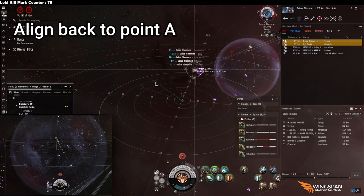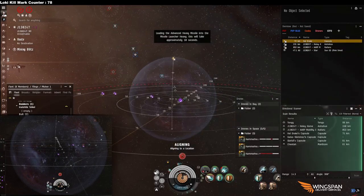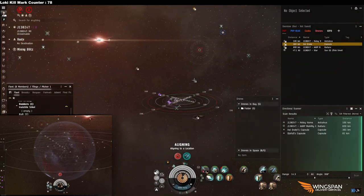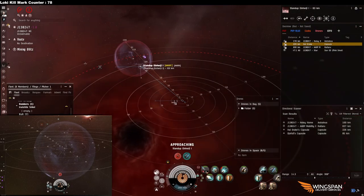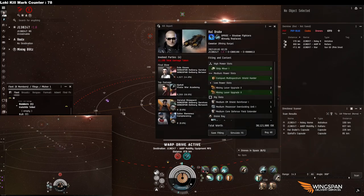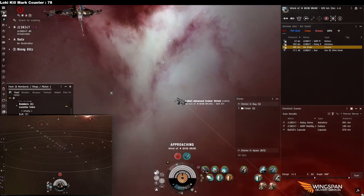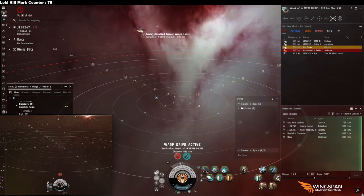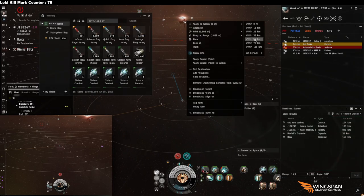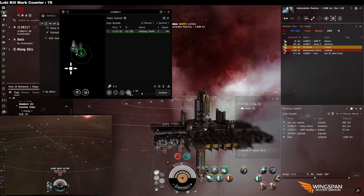If something lands in the bubble, think of it as one big ray with multiple points — they'll land about 20 kilometers from your dictor in a straight line. When they land at the bubble edge and hit cloak, your dictor decloaks them. Then the second your dictor hits the edge after aligning back to point A, it drops another bubble, trapping the target between two bubbles.